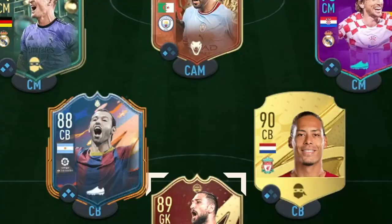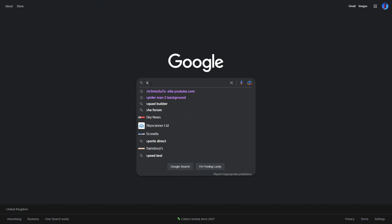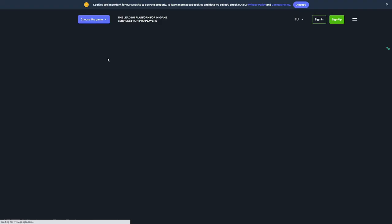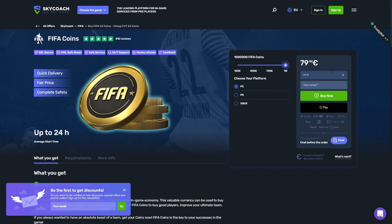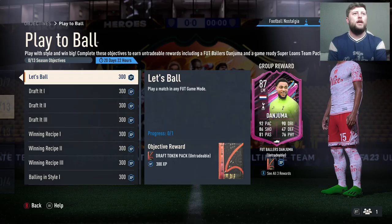We've got 13 different objectives. Are you tired of using players like this? If you'd much rather have better teams, I recommend going over to skycoach.gg for all your coaching and coins needs — they are cheap, fast, and reliable. At the checkout make sure you are using code JT11 for a discount on your orders.